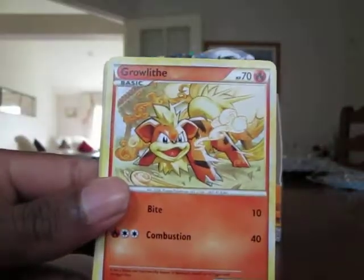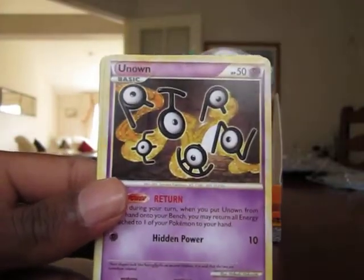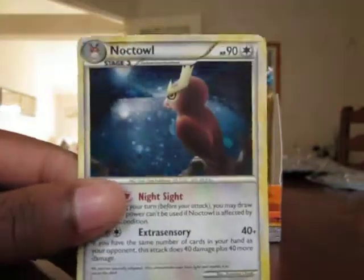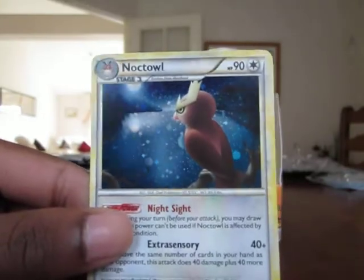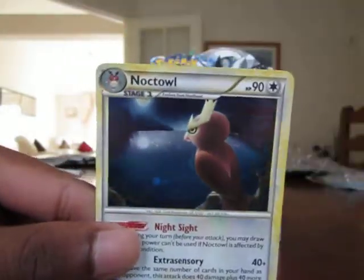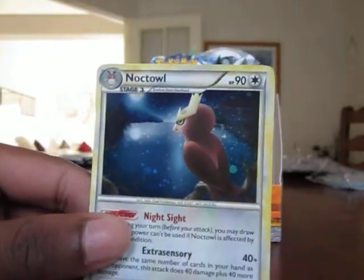Koffing, Growlithe, Wooper, Darkness Energy, Caterpie, Corsula, Unknown Return, Flaffy, Reverse Switch — cool — and the rare: oh wow, that's a really nice looking Noctowl. I think this HeartGold SoulSilver set is definitely really really good for background artwork. You can see the moon there over the water — he's perched on a branch. That's really nice, I really like the look of that card.